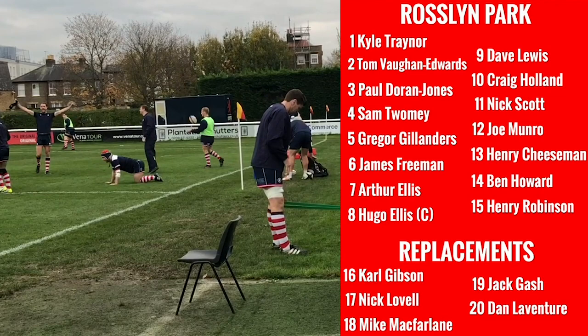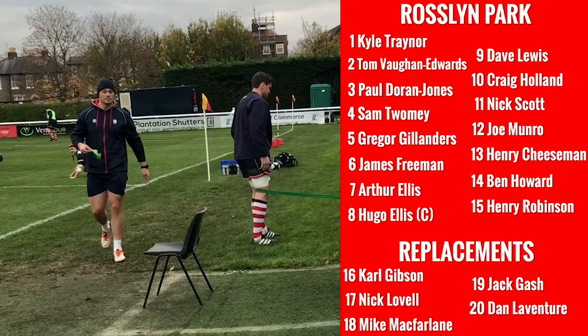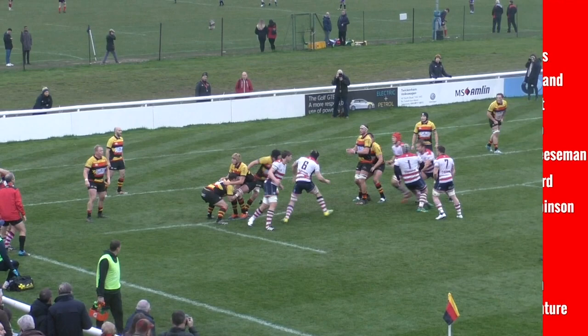He's gone for the big game experience in the pack. Carl Traynor and Paul Doran-Jones back into the front row. Sam Toomey replaces Henry Spencer in the second row, while James Freeman's injury recovery puts Dan Laventure on the bench. There's a place for Dave Lewis at scrum half, accompanying the impressive Craig Holland. And there's a big return on the wing for Nick Scott, while hooker Carl Gibson gets back on the bench.